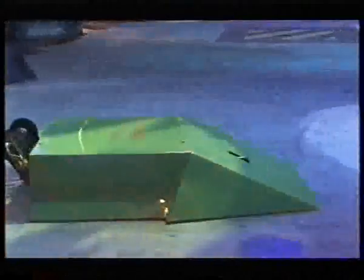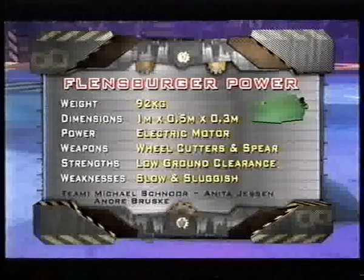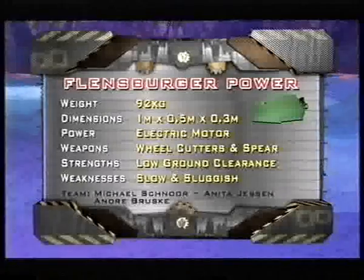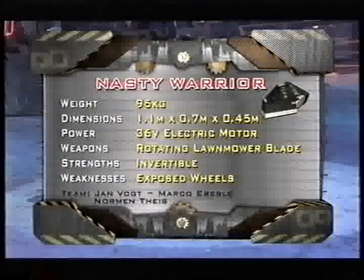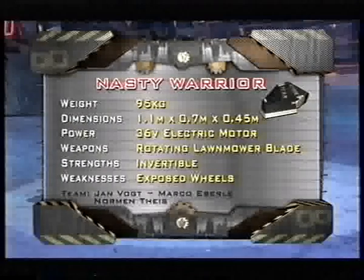From Germany — Flensburg Power. This green machine is powered by a windscreen wiper motor, but I can't see any damage raining down from this one. All power to your elbow, Flensburgers, though, if you prove me wrong. From Germany — Nasty Warrior. An arrow-style flat body with two 36-volt driven wheels, able to run on both sides. The outer skin's covered in carbon materials. The weapon is a lawn mower blade. Not too nasty, then.